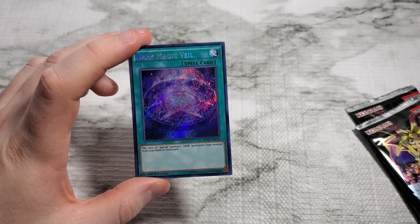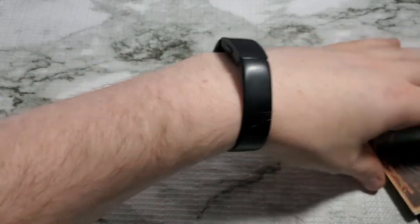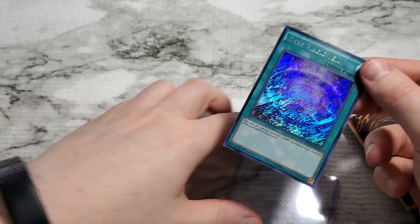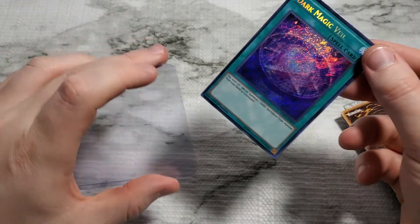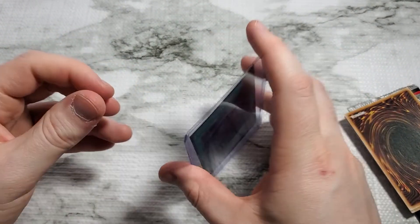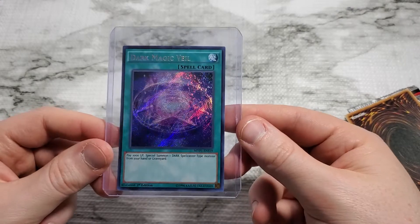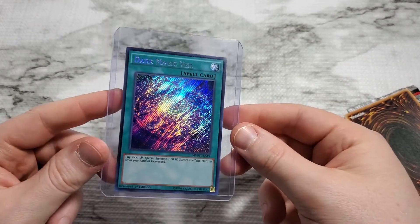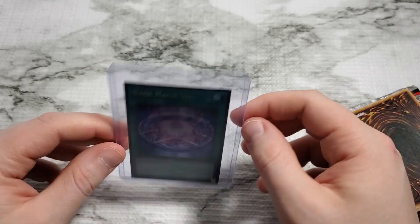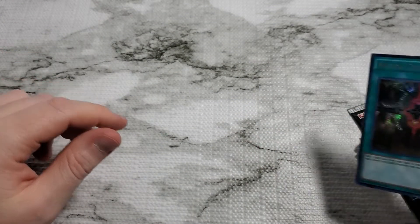I need to get more top loaders ready to go — these are all secret rares. Let's keep the mystique going and draw them as if we're playing here. Dark Magic Veil — you get to pay a thousand life points and special summon a spellcaster type monster from your hand or graveyard. I can think of one spellcaster everyone is going to want to play. The artwork will tell you where that comes from — Dark Magic Veil, you can just put Dark Magician in. That's where they're taking that from.